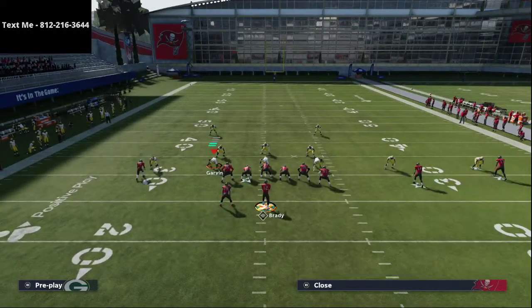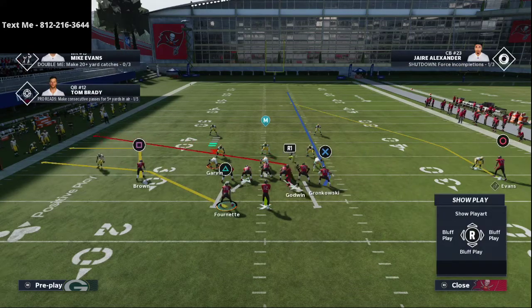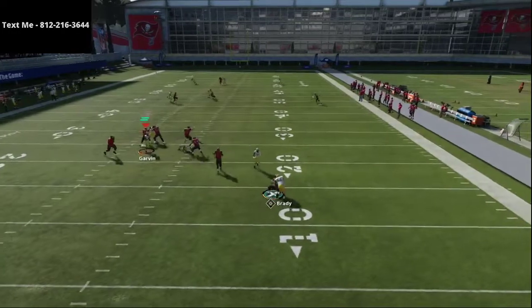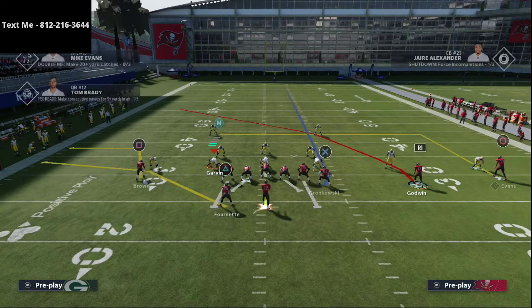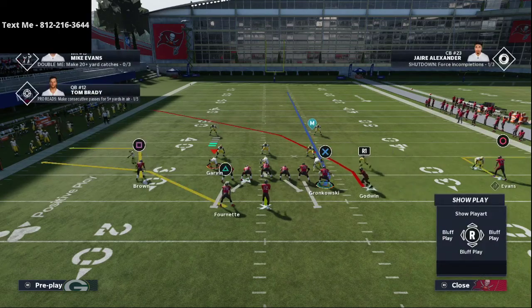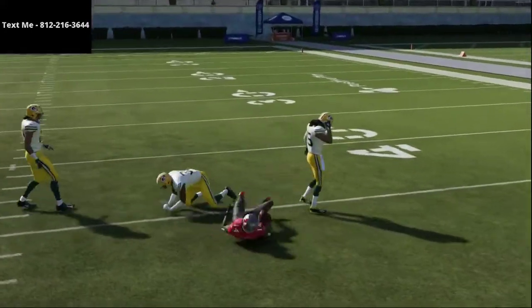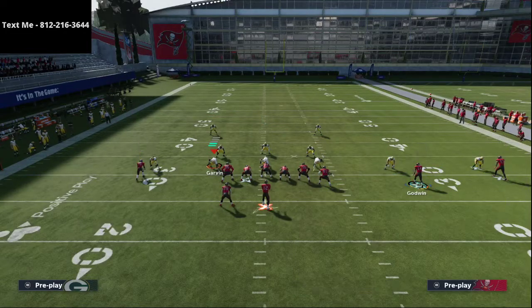Last but not least, especially if you have a hot route master, within this play you can put Mike Evans on a post route, put a delay fade out there, have a route to Leonard Fournette, and this can really start to beat man-to-man coverage because you can also roll out and release your tight end on the delay fade. Another thing a lot of pro players are using at a high level is to put Mike Evans on an underneath flat route, then take Chris Godwin and put him on a crossing route. If you have slot apprentice, you can do this as well. This crossing route is one of the best man-beaters in the entire game, and again remember we've got that inside leverage. What I like to do is streak Mike Evans, put the flat route or quick out to the tight end, and then have this crossing route just like this.